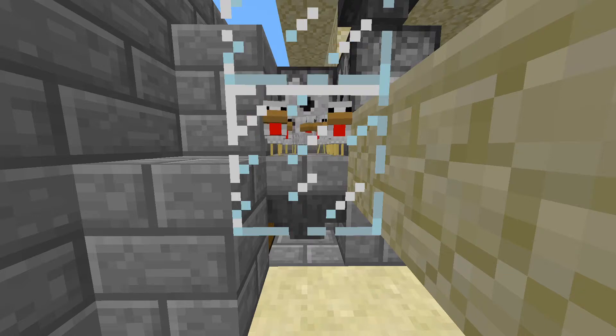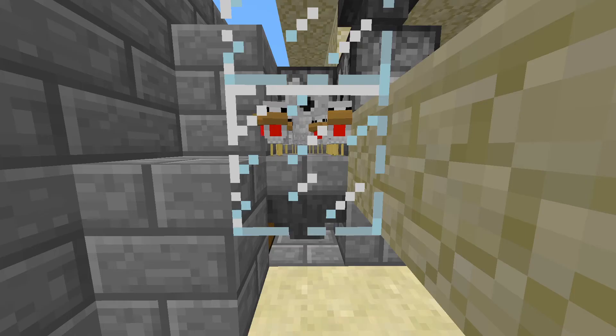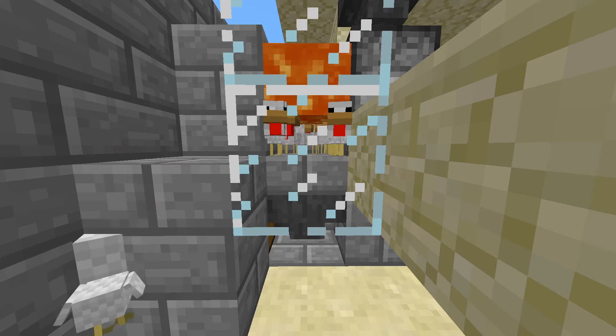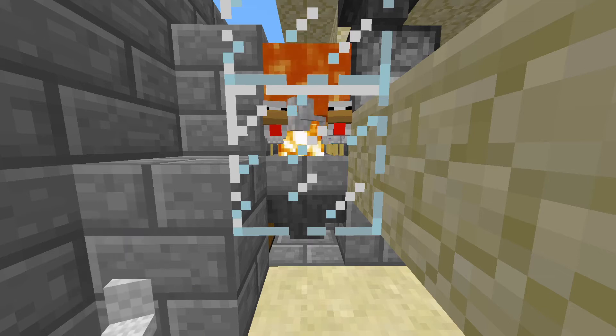The baby chickens can fit in a one slab space, therefore they will survive until they are grown. This means they are guaranteed to give us the item drops. Another dispenser in the room occasionally dispenses lava. Once the chickens grow up, well, you know what happens.